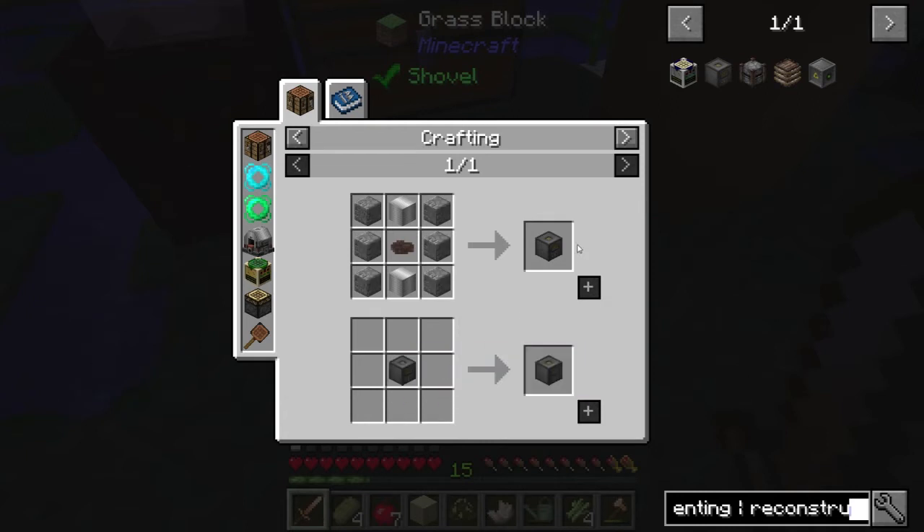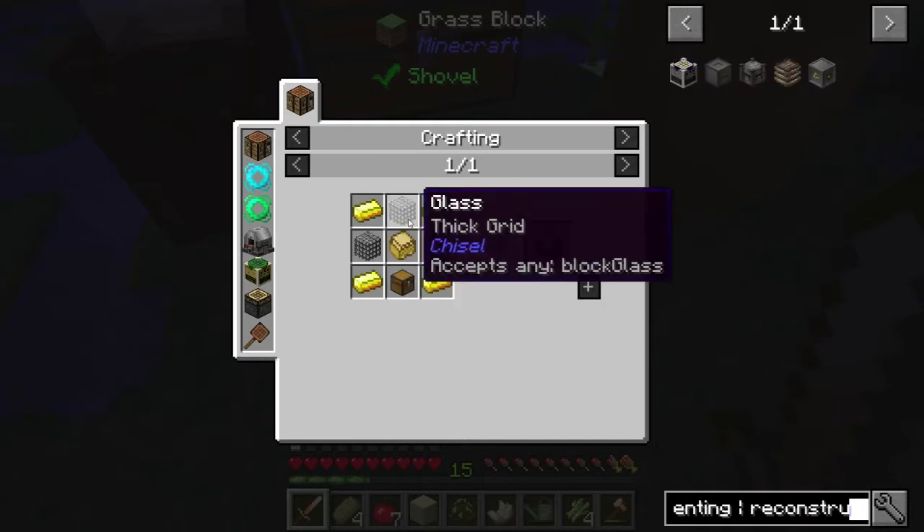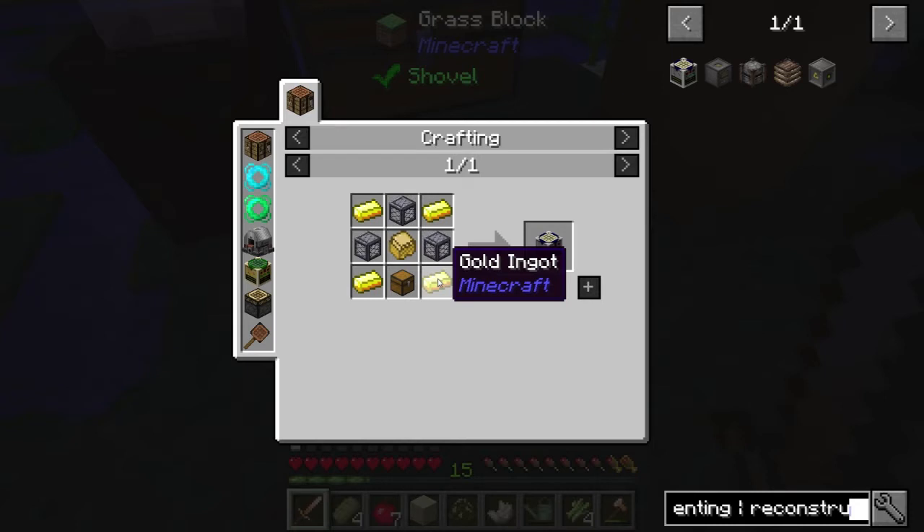The oil generator is actually not that bad, though — that's pretty cheap. There's just no way to get the oil until after. And then the thermionic is dead easy. It does need gold, though. The gold might be a problem.